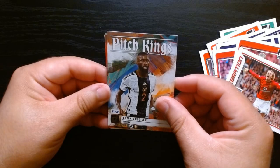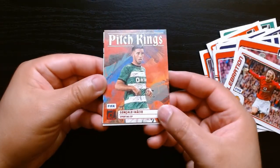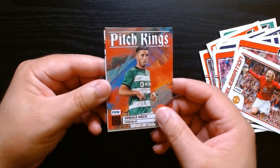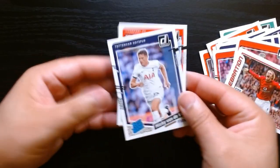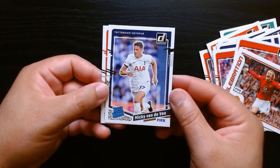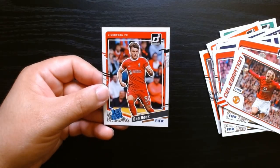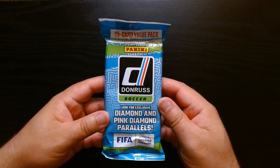We got Manchester United on the pitch kings. Rudiger. And I guess you get reds in all of them — this is the pitch king red of Gonzalo Inacio. Let's see who the rated rookies are — Van de Ven, Mickey Van de Ven, and Ben Doke. Here we go, third and final value pack.